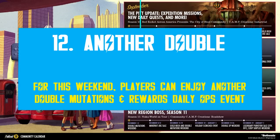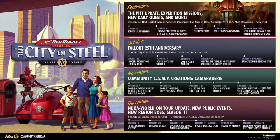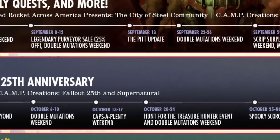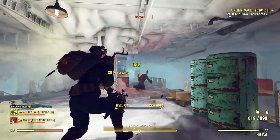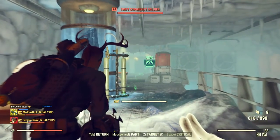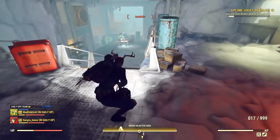Let's not forget about this weekend's community event. It's a pretty weak one — scheduled as double mutations and double rewards for daily ops. That's it sadly, at least according to the ongoing community calendar. But hey, it's always a little help if you're looking to farm some extra currencies and experience.